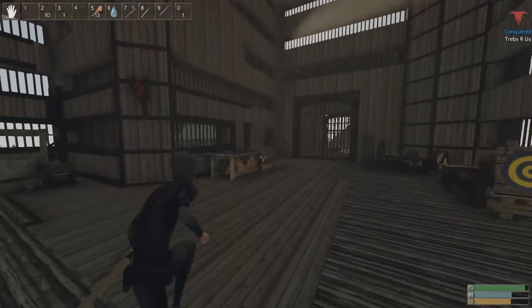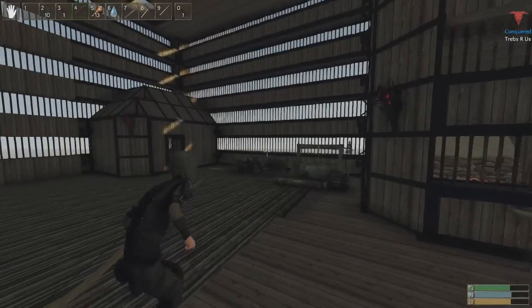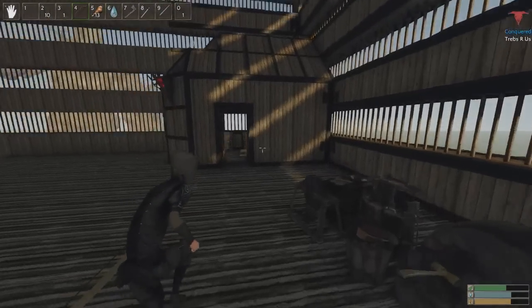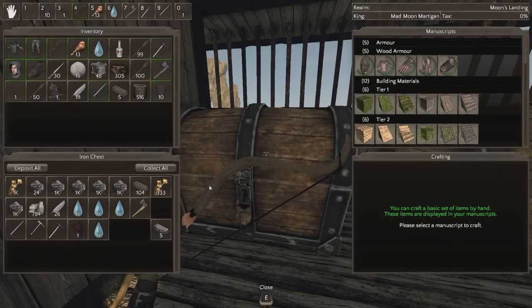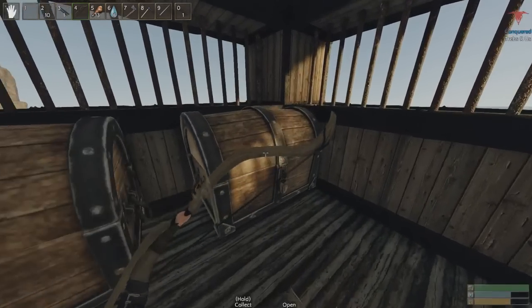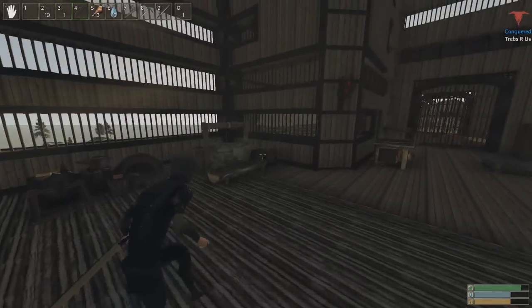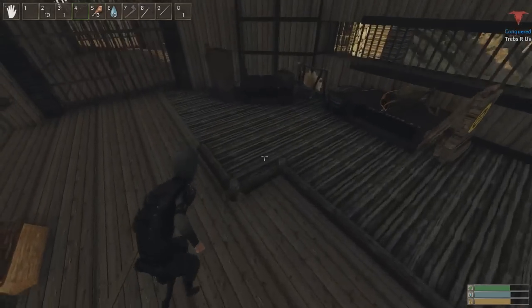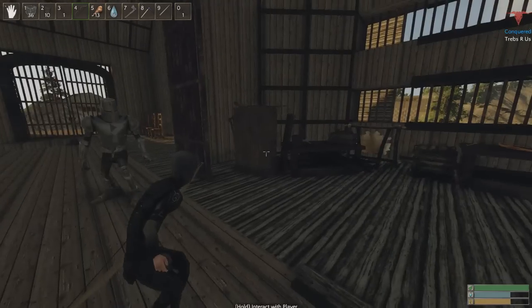We hit a bit of a lag spike there, but we're good. Unfortunately I think we got locked in here now. The only way for me to get out I think is to blow up the wall — I don't want to have to do that. Does he have any spare trebuchet rounds? Oh my gosh — he has everything. He's literally so geared it's not even funny. Look at all this stone. So we are actually trapped in here right now.